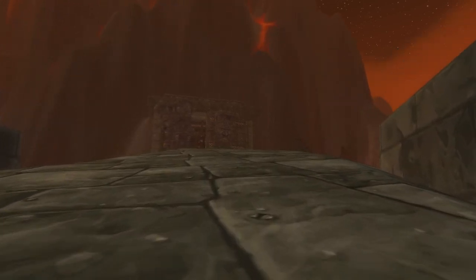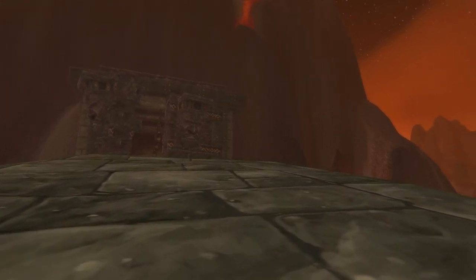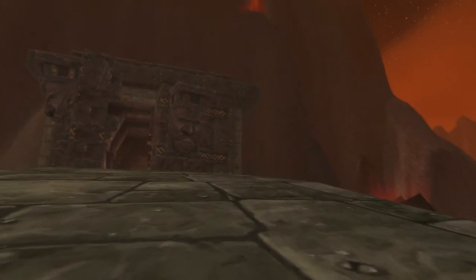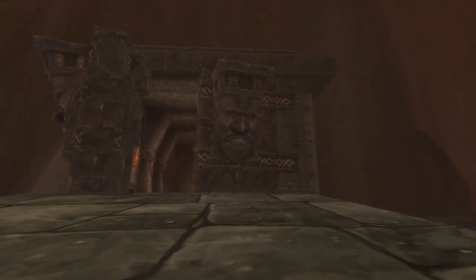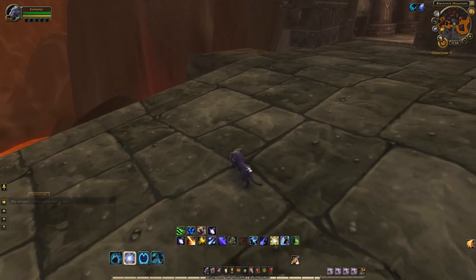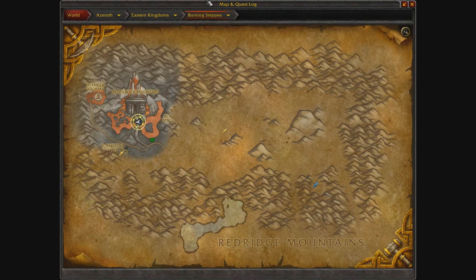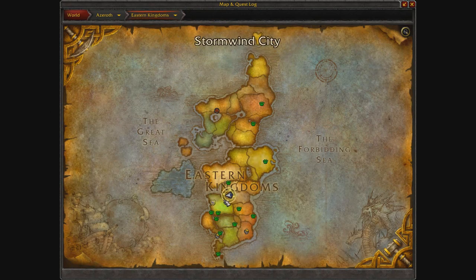What's up everybody, it's King Kuntha, and today I have another World of Warcraft gold farm for you guys. As you can probably tell where we're at in the video right now, we are actually at Black Rock Spire. Today we're in Burning Steppes at the entrance of Black Rock Mountain, which is in the Eastern Kingdoms.